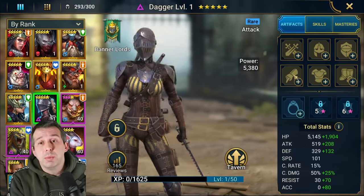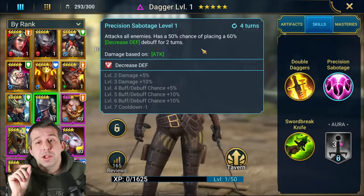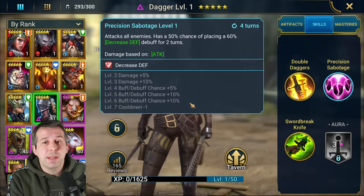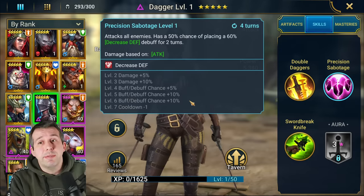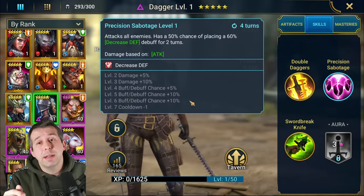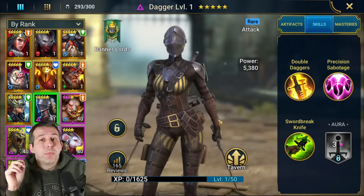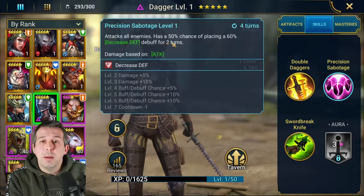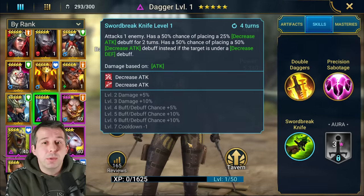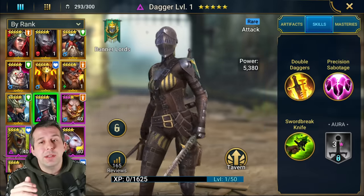For you guys looking at Dagger, she's got this ability on her A2 which has a 25% — so it becomes a 75% chance — to drop defense on the whole enemy team. Other than a couple of rares, that's one of the strongest abilities in the game for this skill. She's also got some pretty cool other abilities. I'm seeing her as filling a gap in my faction war team: a drop defense champion, which is really important, and she also brings decreased attack.